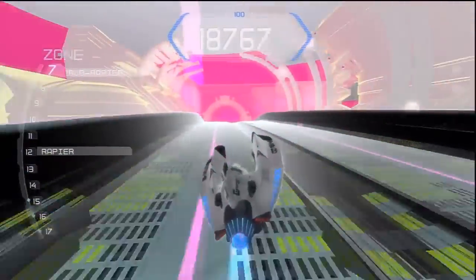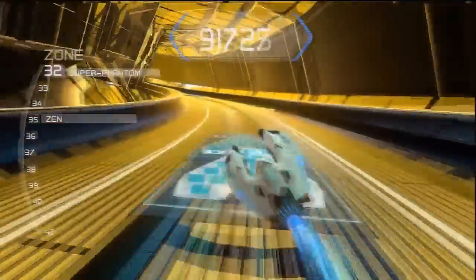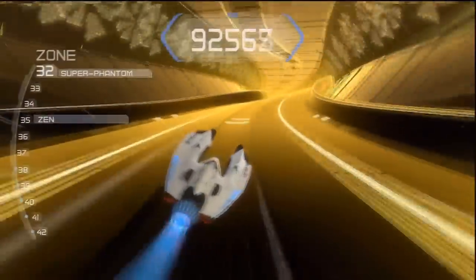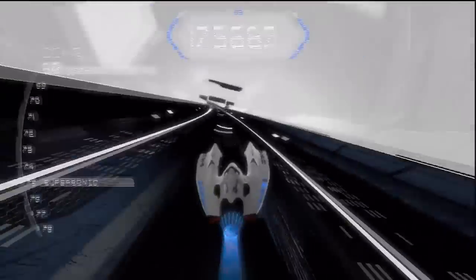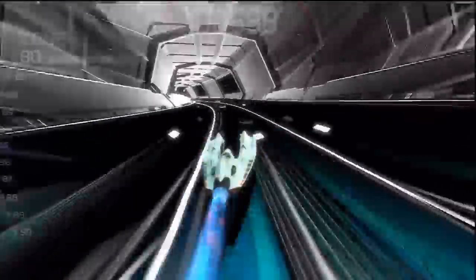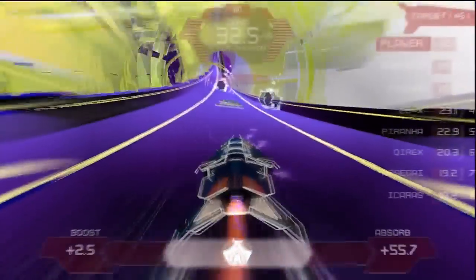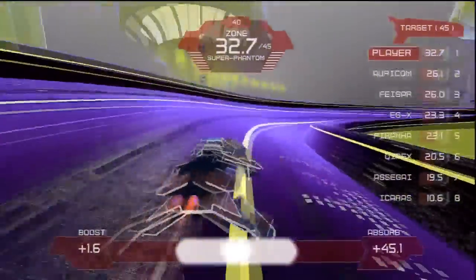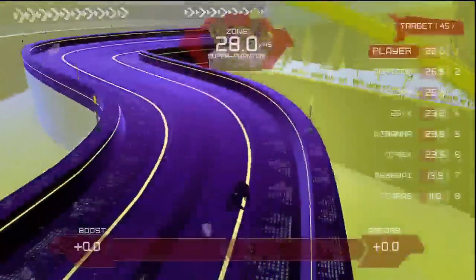If you want to experience speeds that even Phantom class can't offer, then Zone mode is for you. Your thruster is jammed on with no way to slow down — the purpose is simply to last as long as you can. At the start your craft is initially going slower than Venom class, but you gain a zone every 10 seconds which slightly increases your speed. As your craft gets faster it becomes more difficult to control and you'll begin to lose shield energy hitting walls. You can restore shield energy by running perfect zones, but ultimately it's only a matter of time before your craft is destroyed. Zone battle is a competitive extension — the idea is to be the first to reach a particular zone set at the start of the race, and you can manually increase your zone using energy accumulated from zone packs. I have a separate tutorial video for a full explanation on how zone battle works.